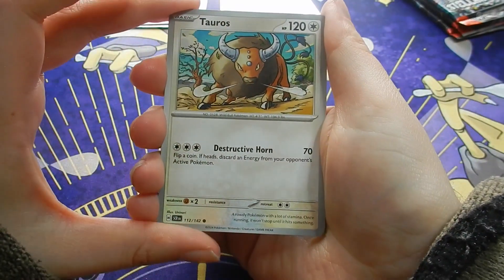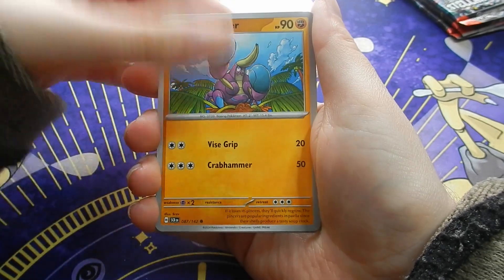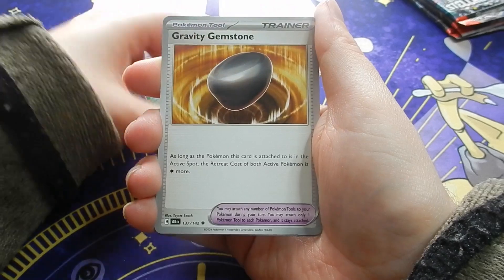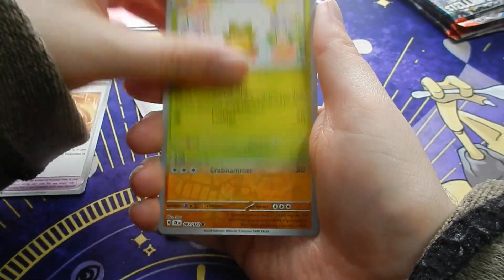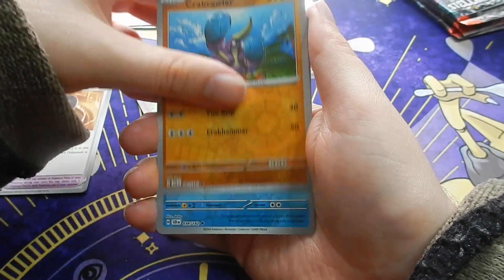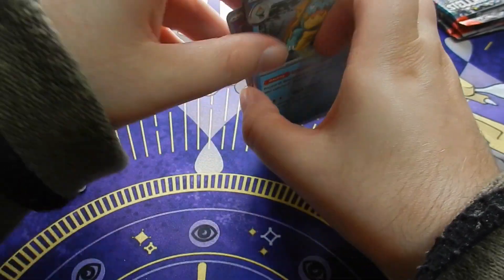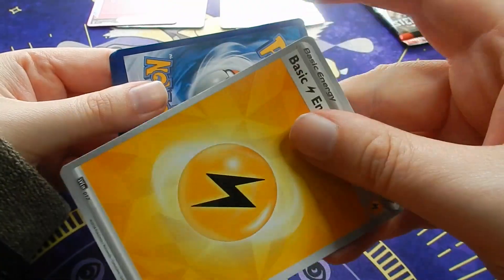Grass Energy. Tauros, Crab Brawler, Comfey, Tootle, Mainshell, Gravity, Eldergoss, Crab Brawler, Azumarill, and Drognoir. Nothing on that pack.